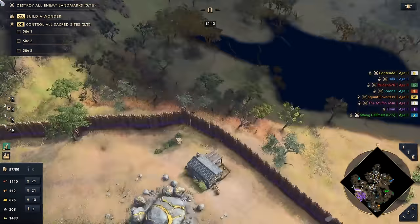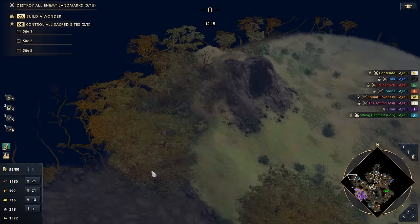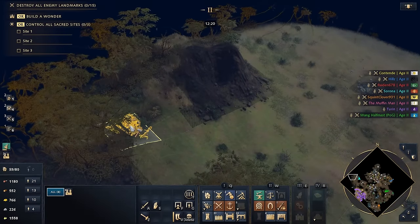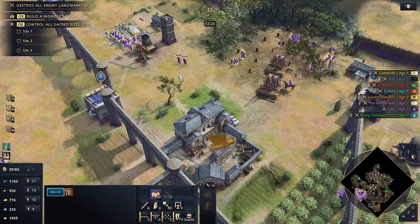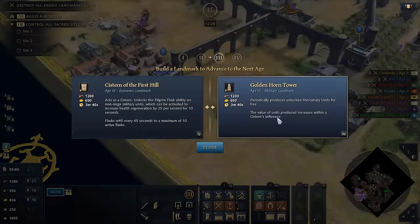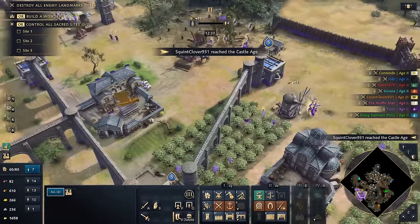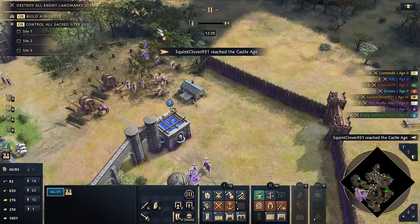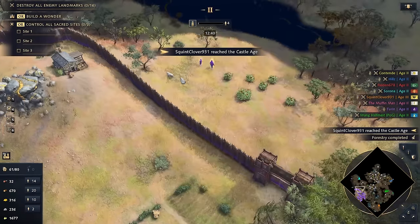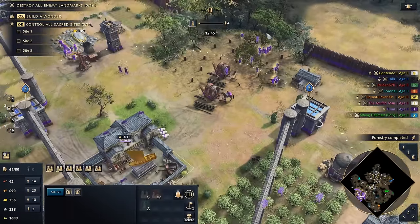If I could get up into the mountains that would be really cool. Let's send some villagers to lumberjack out this area — we'll lose some gather rate but it's worth it for the long-term investment. We'll get the Golden Horn Tower for the free units. Let's get that in the back. People keep hitting Castle Age. No attacks coming our way — villagers are heading out there. Let's get some more farms going.